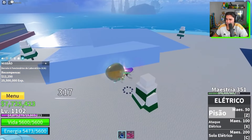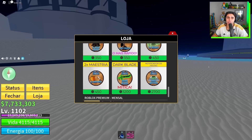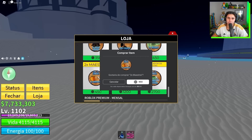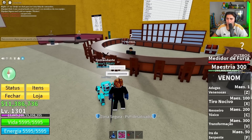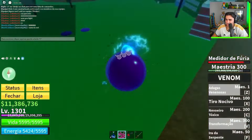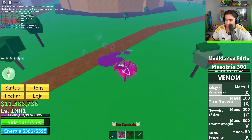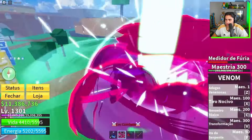I realized I was missing something — the 2x Mastery game pass. With it, I'll literally be able to advance my mastery in no time and won't have to suffer from bounty hunters anymore. Now that my venom is already at mastery 300, I summoned Joel to come fight. He'll suffer the wrath of my venom. Look at the dragon's transformation — the toxic fog is so good. He was a higher level than me and said 'easy,' but that didn't hold up.